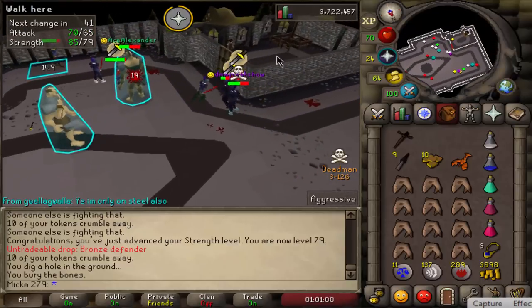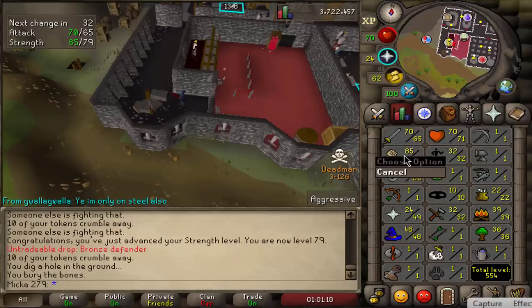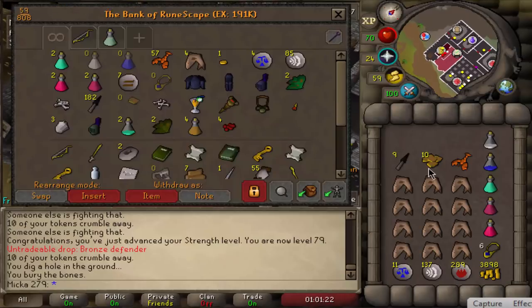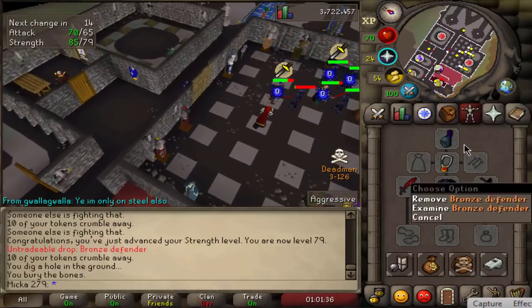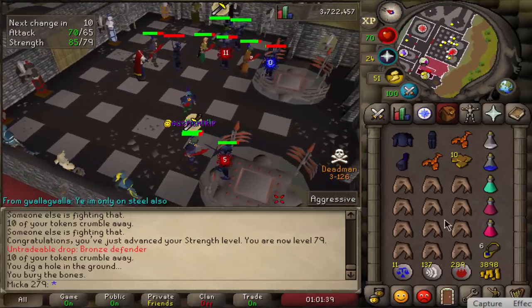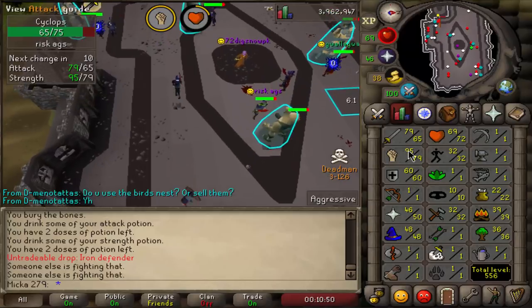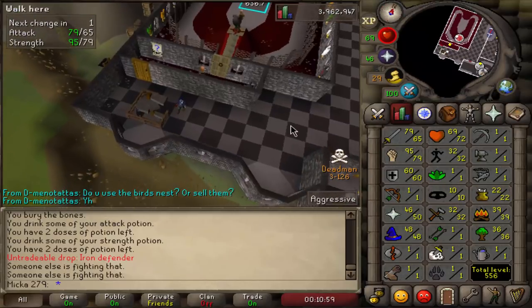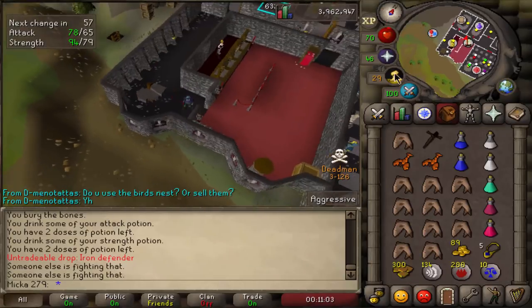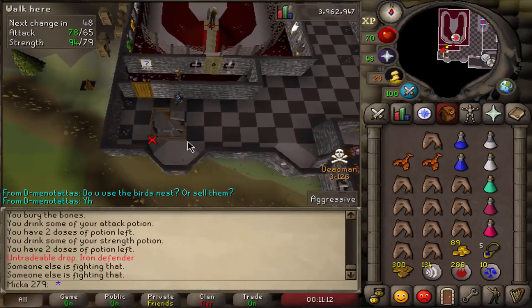There it is — it took me five hours. Oh my God, there it is. We got it. We already won the tournament — we got the bronze defender! Holy fuck man, this took so long. Look at the stats: 65 attack, 79 strength from 65 to 79. We got it, so I'm happy. I'm gonna hit up the Warriors' Guild, use this to farm up some tokens, then go buy more stuff. We got a bronze defender, we are on our way. Iron defender just before we reach 80 strength as well. After I reach 80 strength, which is in one hit, I'll start training attack to 75, defense to 70, then continue strength to 99 unless I get a black demon task.